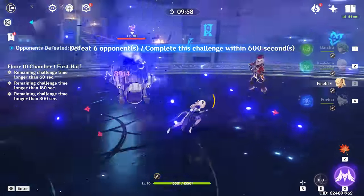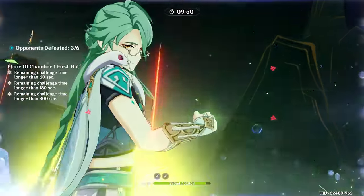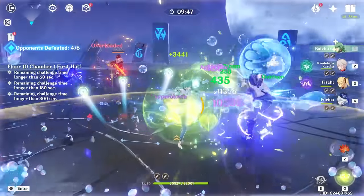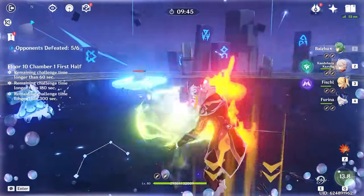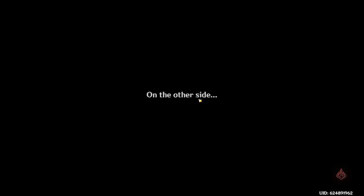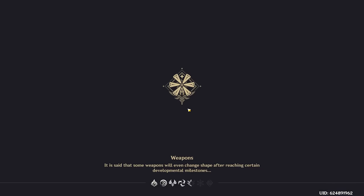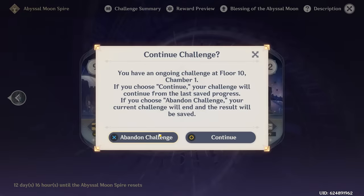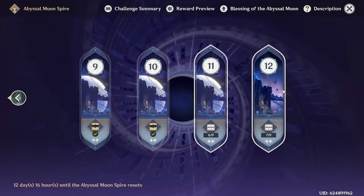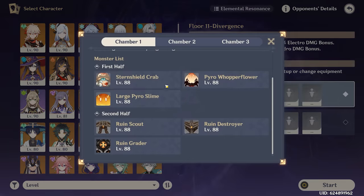Here we go. We're gonna immediately group everything up with Kazuha, then Farina burst, and then Baiju — and we just do this. Let's go Baiju! Oh my goodness, look at him go! Everything's gone — that was like 10 seconds, that was no time at all. Everything just died. Okay, maybe floor 10 is a little too easy. Let's try floor 11 instead. Floor 11 does have some pyro units, so we're gonna have to build a team particularly to beat pyro whopper flowers and pyro slimes.